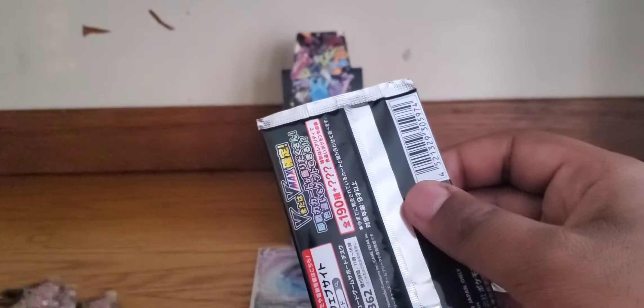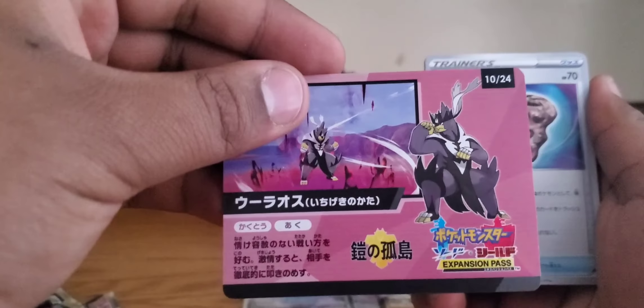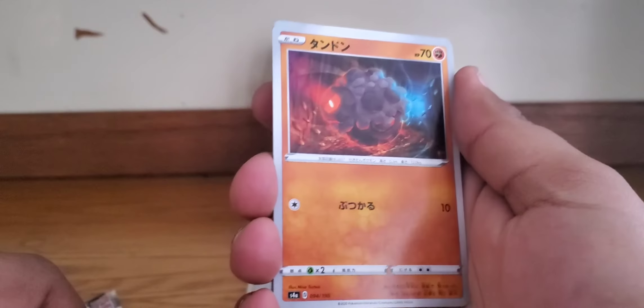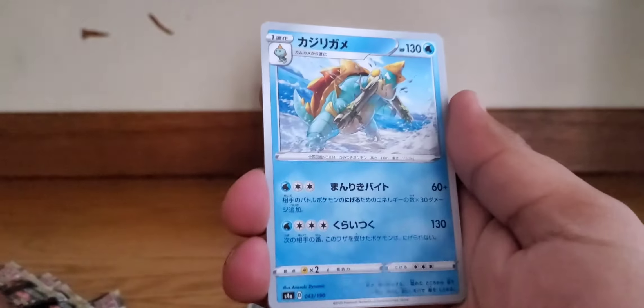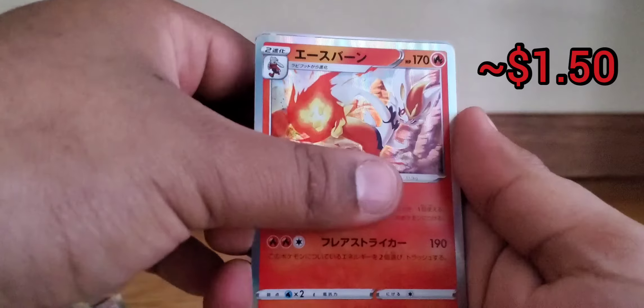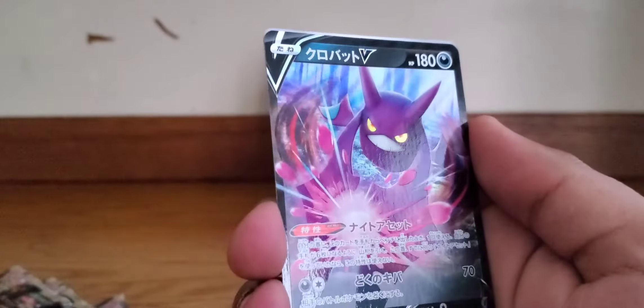We are down to our last four packs and have zoomed through this with constant pulls. We got an Urshifu Single Strike. Packs everywhere — we got a fossil, a molten frozen lava ball, a cotton candy Pokémon walking through the woods, a killer turtle, a psychic energy, Grookey, a Cinderace, a Zacian, a Crobat V — beautiful — and another squid dancing on the beach.